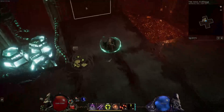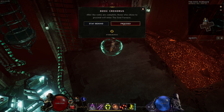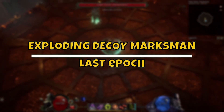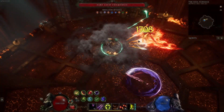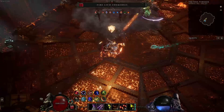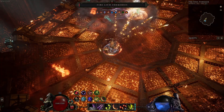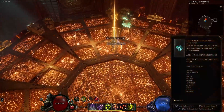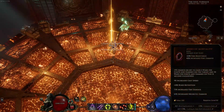Hey, what is up everyone! Hope you're all having a wonderful time. Here we have a showcase video for the Exploding Decoy Marksman in Last Epoch. The Exploding Decoy Marksman is a very unique and fun build that focuses on building up big stacks of armor shred and also buffing ourselves to deal a huge amount of damage with the Decoy skill.